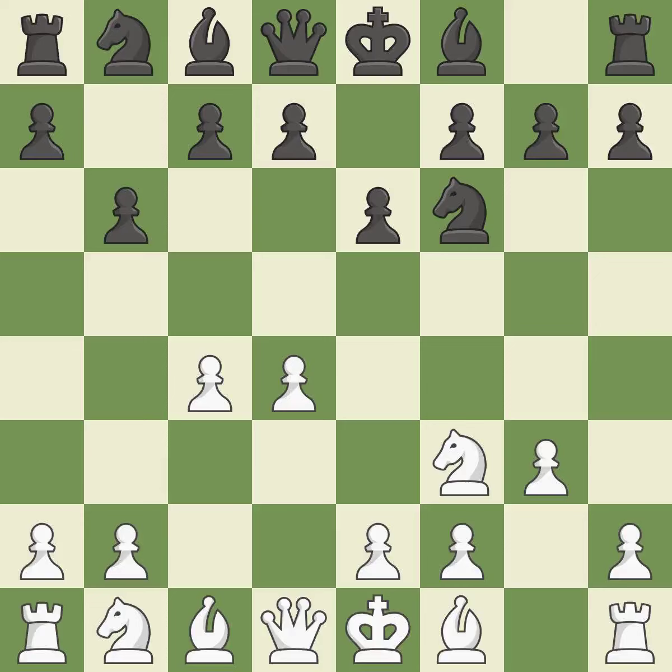The light-squared bishop is getting ready to be fianchettoed on g2, where it will be positioned on the long diagonal. Ba6 immediately attacks the undefended c4 pawn, hoping to provoke b2-b3.